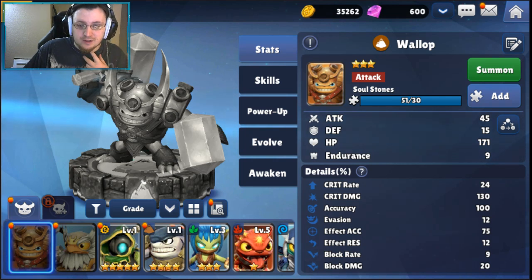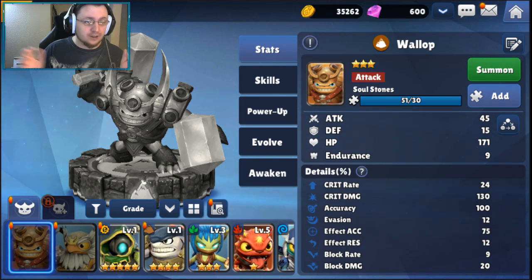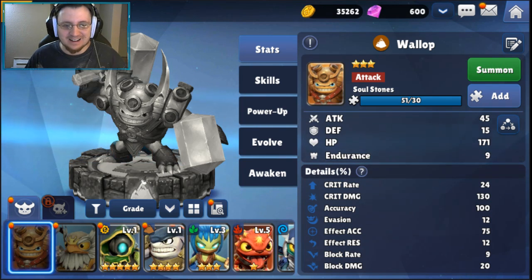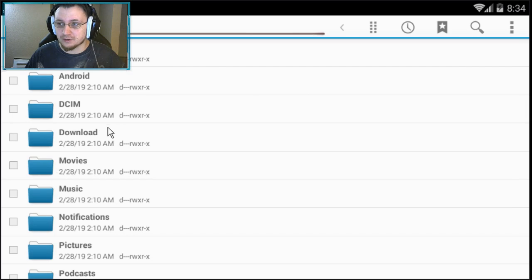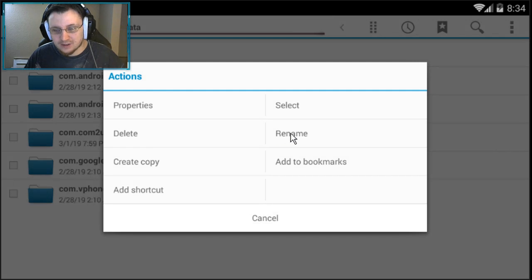Now for the Android-only faster method — this works on your phone, Nox, LD Player, BlueStacks, or any Android emulator, as long as it is not an Apple device or iTunes account. After you finish your summons and don't get the characters you wanted, close out of Skylanders completely. Then open File Manager, go to Android > Data, and find the folder: com.com2us.slroroh — that's Skylanders Ring of Heroes — dot normal.